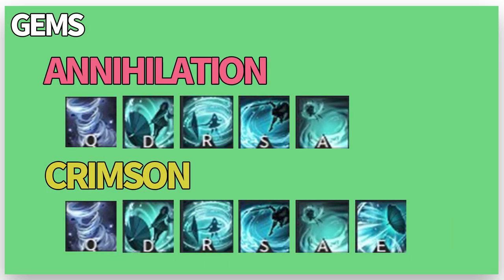Her recommended gem setting is like this. If you want to maximize damage performance, setting a higher level of Counter Current skill gems first is recommended. Also, a faster cooldown gem for the generator skill is recommended as well.